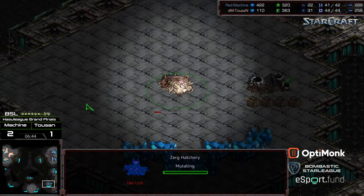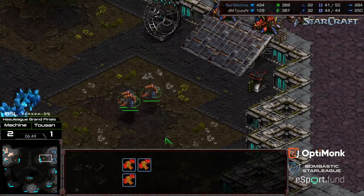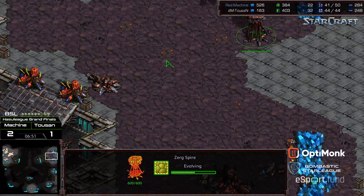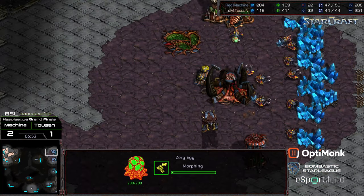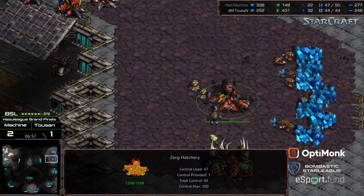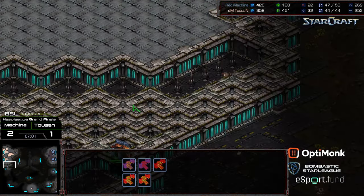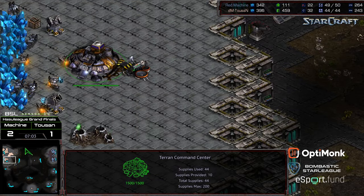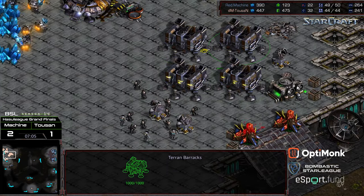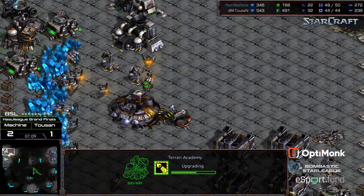Third hatchery now at the three o'clock location, and a fourth hatchery immediately behind it. Machine trying to play economic catch-up. More Mutalisks taking flight. He's going to have to rely on Mutalisks - I'm wondering if he's going to opt to skip Lurkers to try to make this work and just rely on the fact that this is so much territory to cover for Tucson, that he's going to be locked into his base for a considerable amount of time.